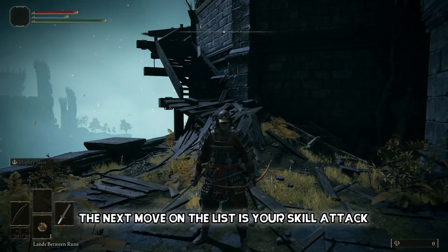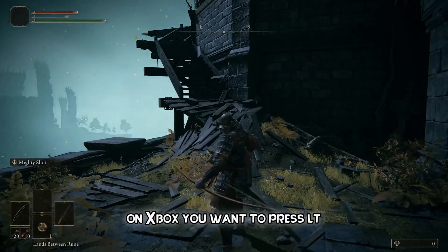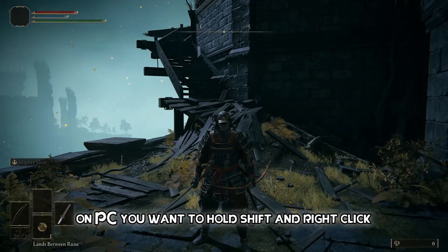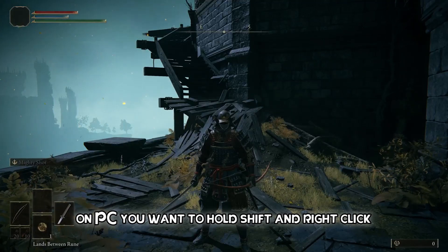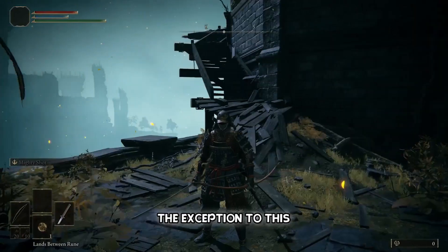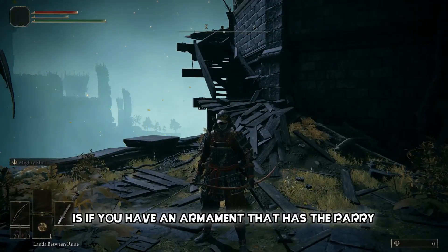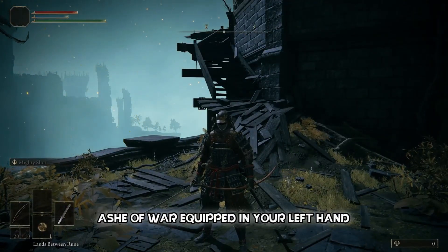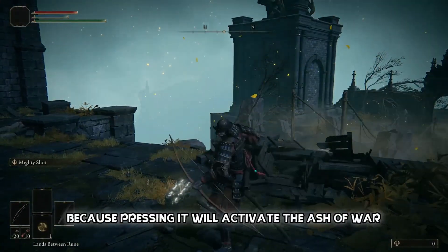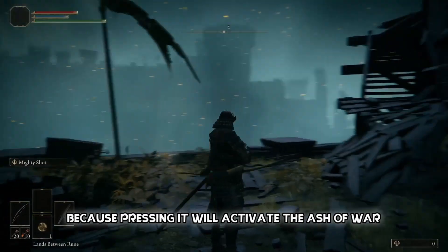The next move is your skill attack. On Xbox, press LT; on PlayStation, press L2; and on PC, hold Shift and right click. This move will perform whatever skill you have on your right-handed armament. The exception is if you have an armament with the parry Ash of War equipped in your left hand, or a bow equipped in your left hand, because pressing it will activate the Ash of War for your bow.